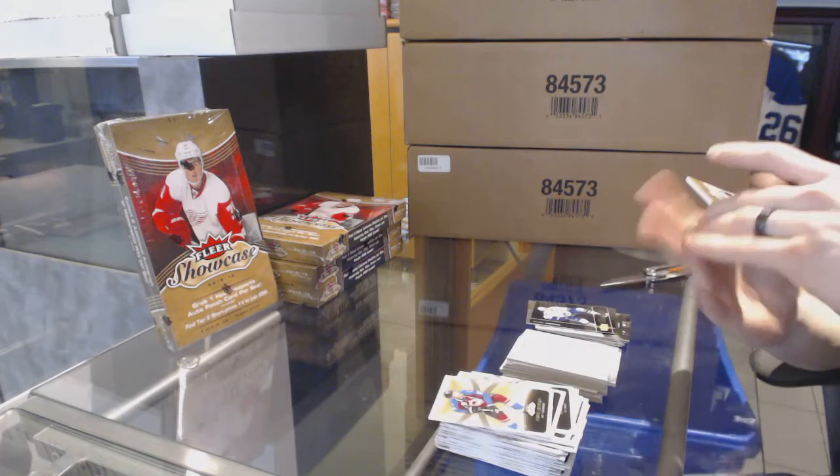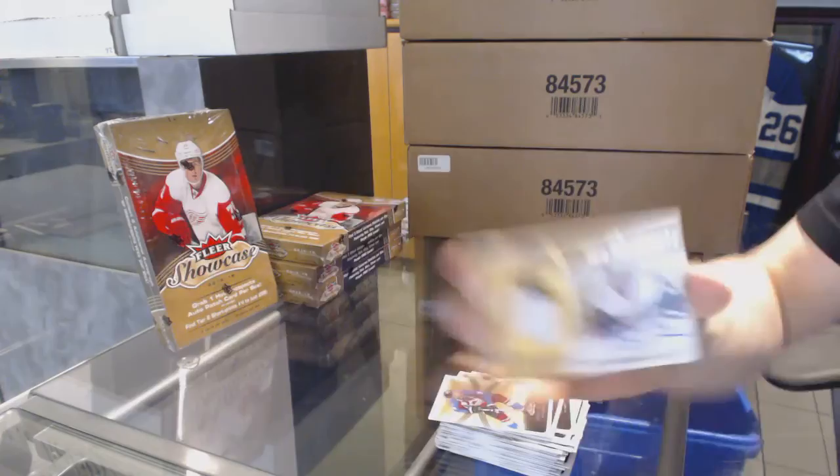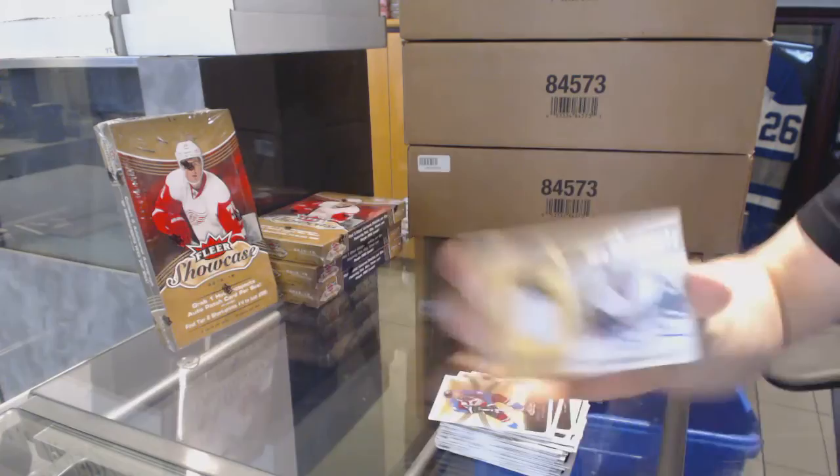And we've got a technically three-color Hot Prospects Rookie Patch Auto, number 2,499 — Henrik Samuelsson. God, these are pretty cards this year. Henrik Samuelsson. So there we go, buddy.